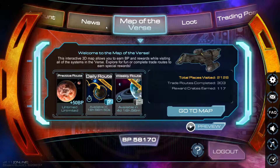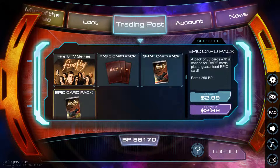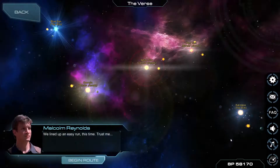You can also view the news, the loot, and the trading post, which is just a little mini store so you can buy ships — I bought them all — and you can buy the cards and which series that you need. They're random, and you cannot trade with others, so I'm really, really stuck. It's gonna be months and months.